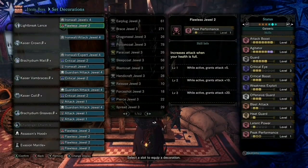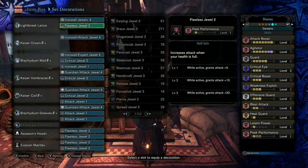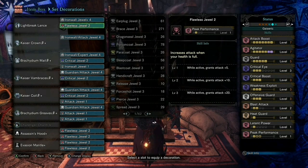This is my general use comfy attack build, and yes I say comfy because this thing is a dream to run. I'll name off the skills and explain the specs in a second: Attack Boost 7, Agitator 7, Guard 5, Critical Boost 3, Weakness Exploit 3, Critical Eye 3, Offensive Guard, Blast Attack 2, Heat Guard 1, Latent Power 1, and Peak Performance 1 slash 3.